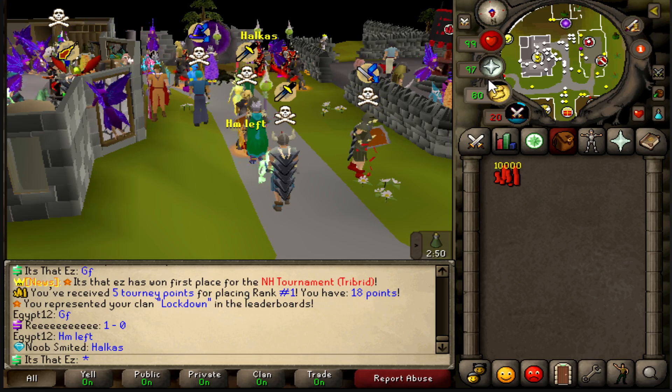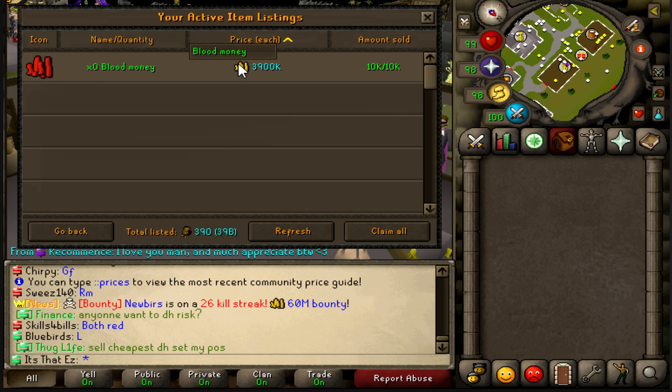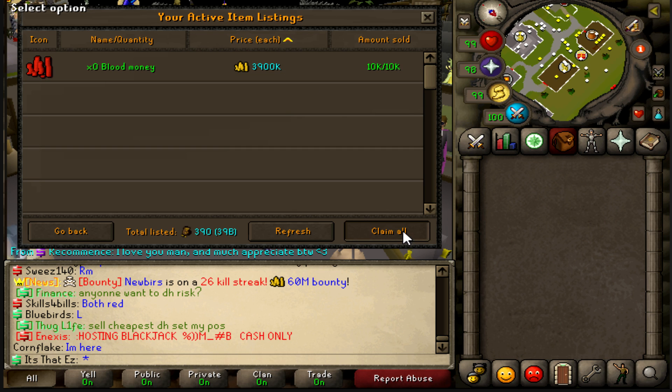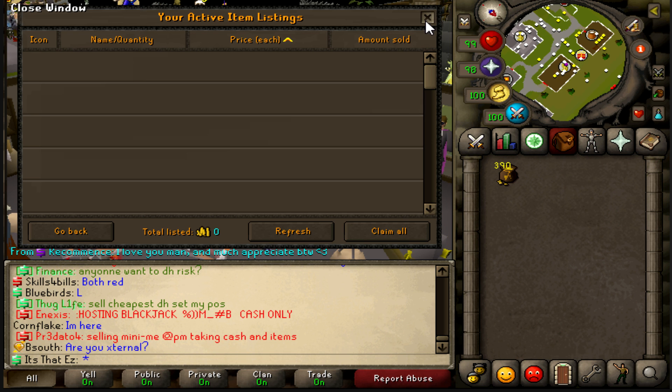Oh my gosh, that was pretty intense! That didn't take long at all. I actually cheapened the price of the blood money to 3.9 mil each, and when sold in bulk like this that's basically eye candy to anybody looking to merch this and buff the price up to about 4 mil or 4.5 mil each. Everybody's happy - whoever bought it got it - and we've got 390 to 100 mil bags. Let's go!